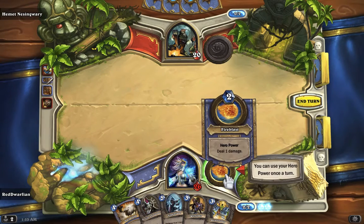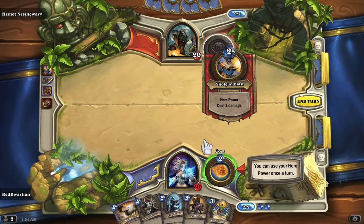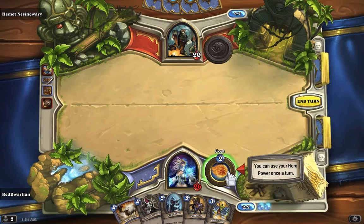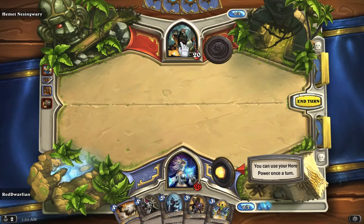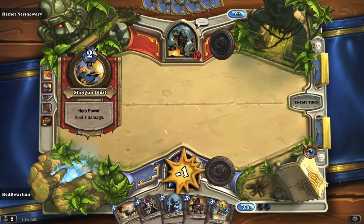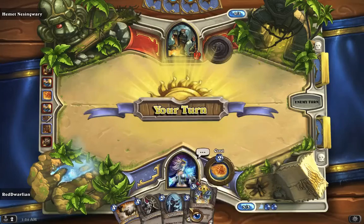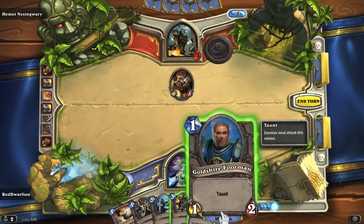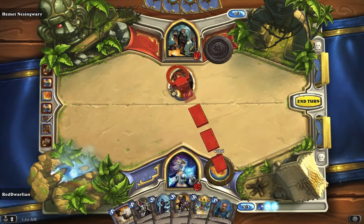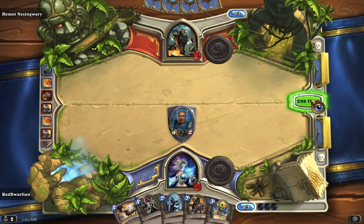Oh, she has something — you can use your hero power once. Do a fire blast. He's got shotgun blast and she's got fire blast — different weapons, same result. Well since I do not have anything that costs two mana, fireball to the face. Let's see what happens next — summon a Goldshire Footman and he holds the line.